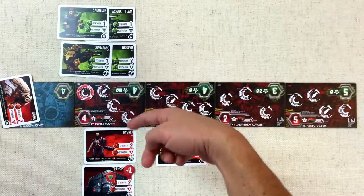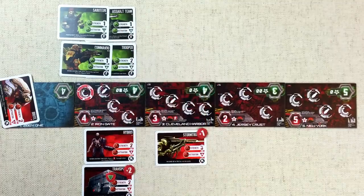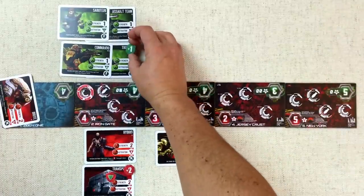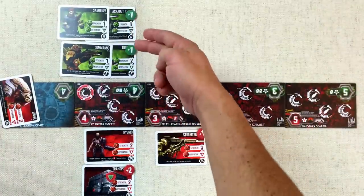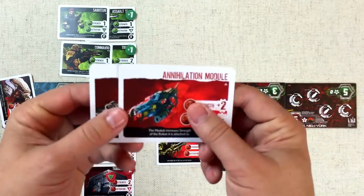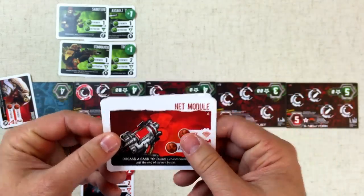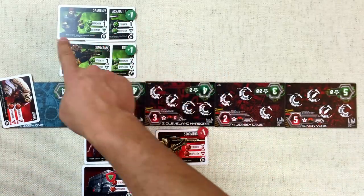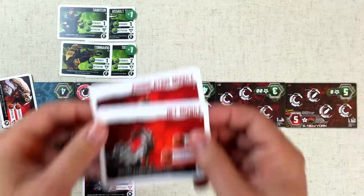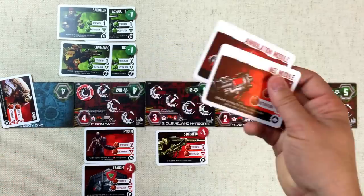The Outpost player is at five and the Moloch player is at four, but the Outpost knows the Moloch could drop modules, so they want to do a little more. They play Recon, placing two plus-one strength tokens on chosen soldiers — one on the Trooper, one on the Assault Team — bringing them to seven power. They pass, and now it's the Moloch player's module phase. They have the Annihilation module (plus-two strength) and the Net module (discard cards to disable a soldier, removing both their skill and strength). Using both they could win, but they decide to keep them for a better moment.